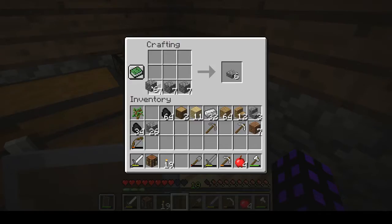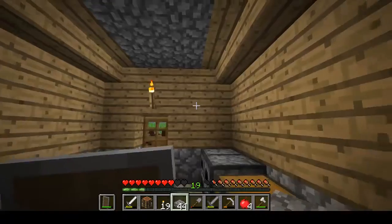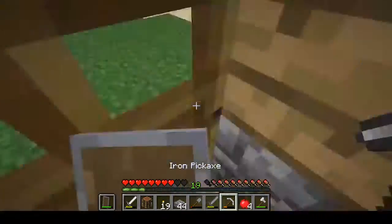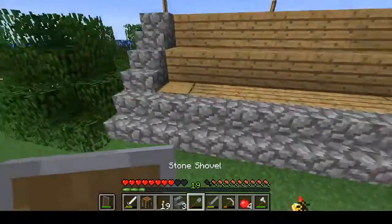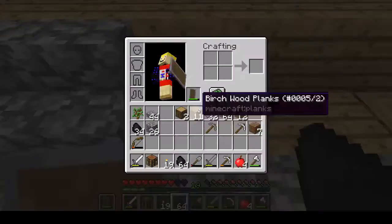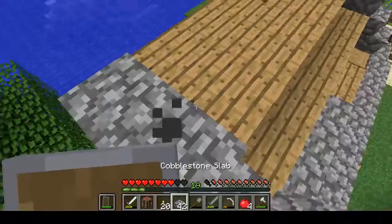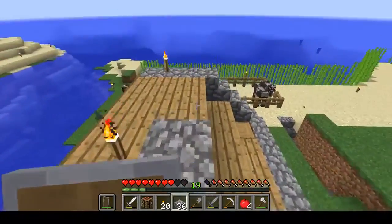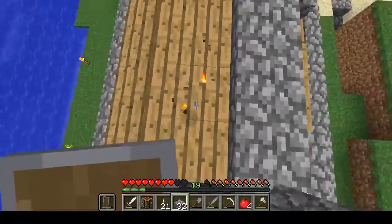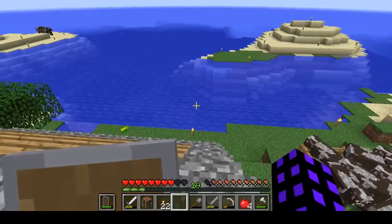That was not the greatest — I guess I could have done that a lot more efficiently, but whatever. Now let's go ahead and do these. Which will make it a tiny bit harder to light up the roof, but I believe monsters can't spawn on slabs. That'll look just fine. If they can't spawn on stairs as well, that would be perfect.